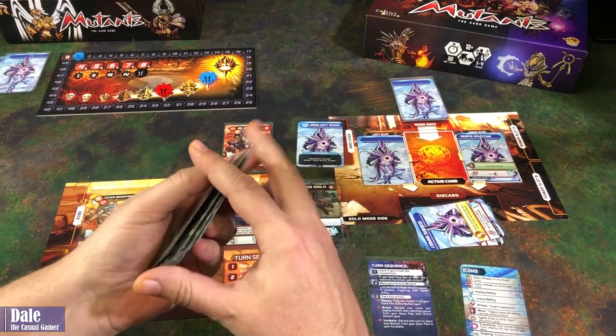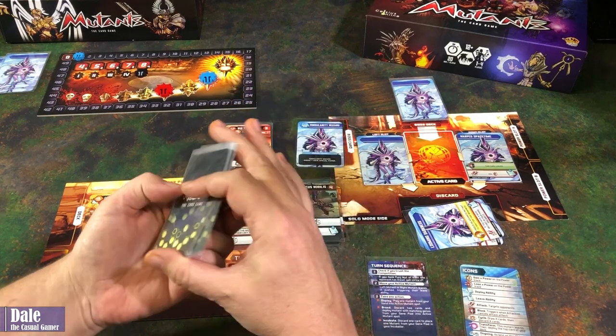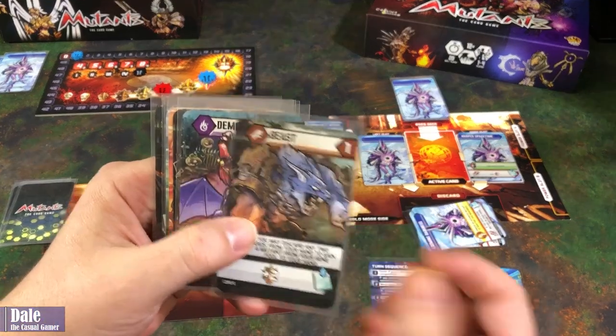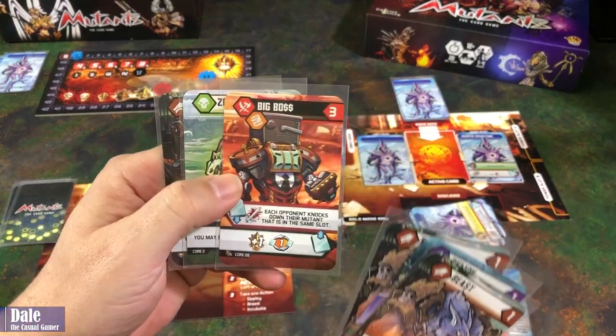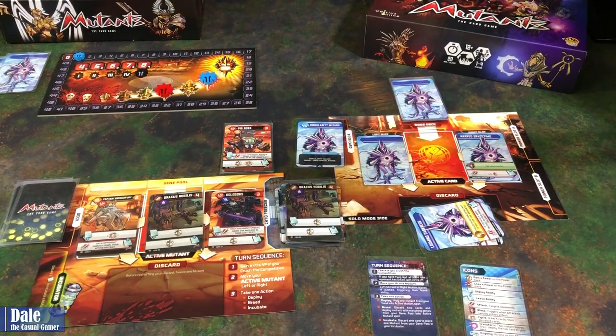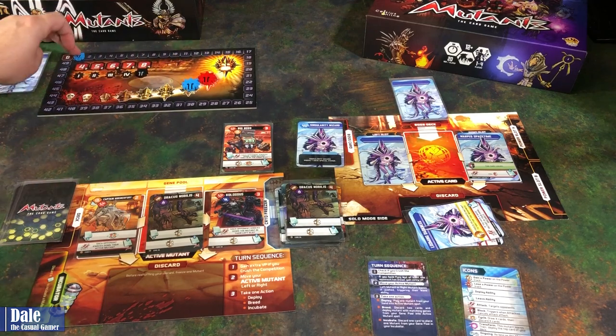Shuffle and draw three more cards. We've got Beast, Demon, another Beast, the Big Boss, a Zombie, and a Tricera Tank. Reset our board. Last round — we need to do one more damage.